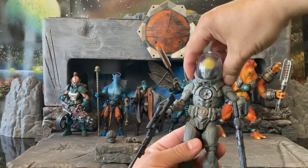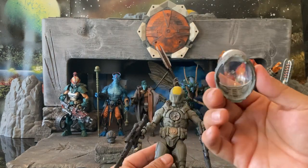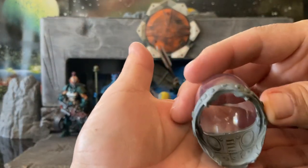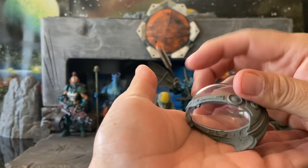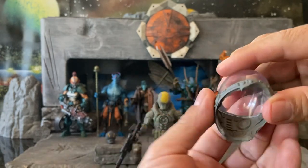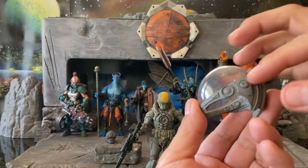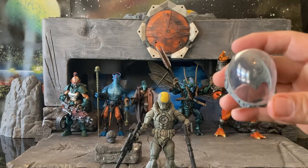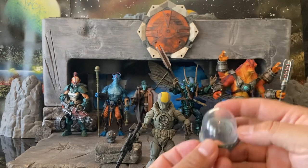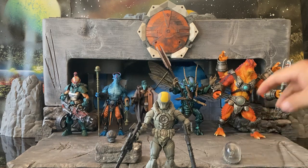The helmet comes off. And you can even see sculpted details inside the helmet — a bunch of techie bits. I don't know what that would be, but I imagine it would control the oxygen or whatever these beings breathe. Out here there are also some more tech bits. I love these bubble helmets — I'm a sucker for old-timey spacemen with bubble helmets, and this is no exception. That looks really cool.